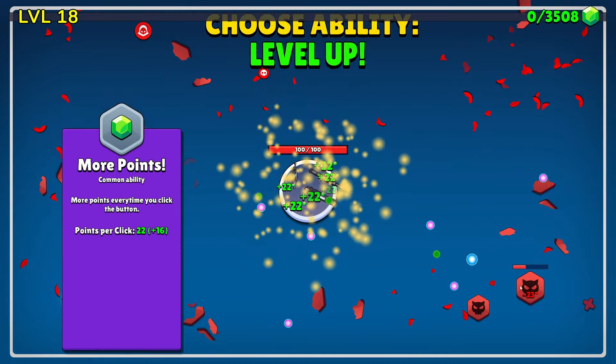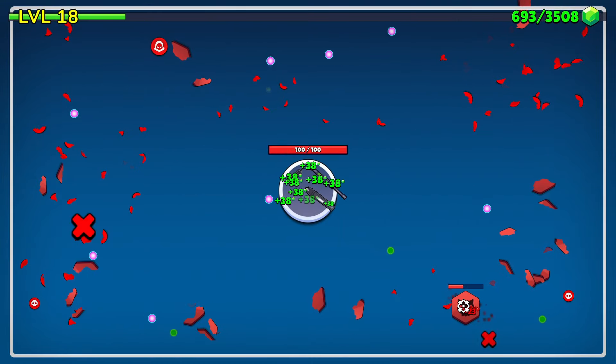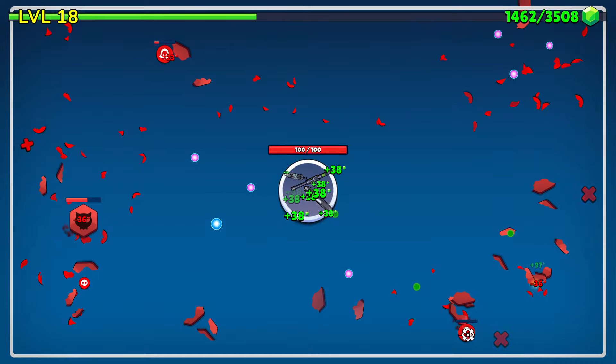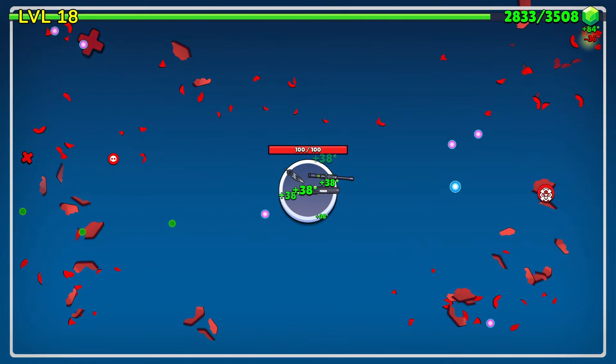The arena's getting a little cluttered from all the stuff that's dying around — maybe that's okay. I just need to keep clicking and keep killing things. Ball points — let's go. Now 38 a click, which is nice. Our aim to get level ups is getting further and further away as well.